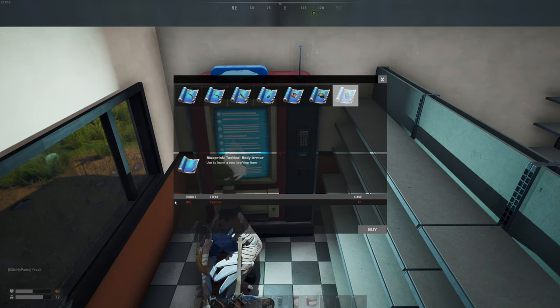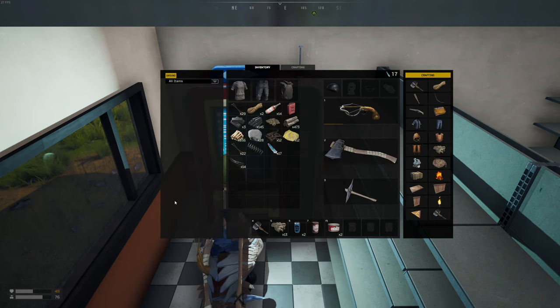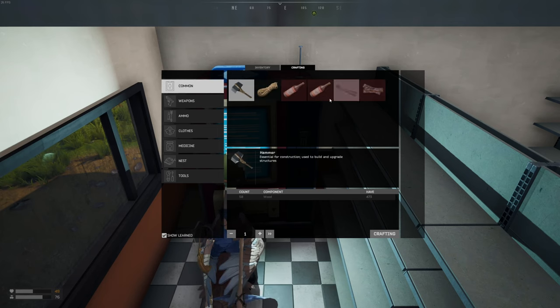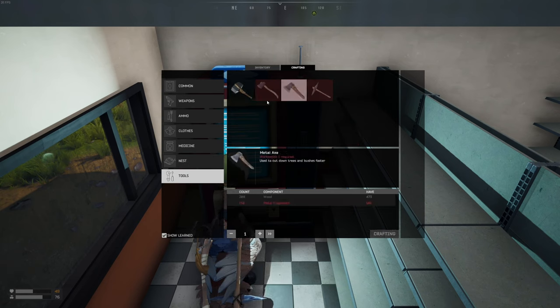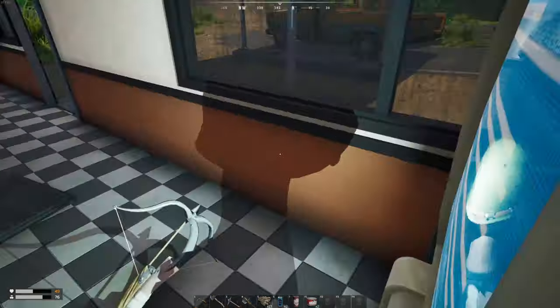As I was looking for a crossbow blueprint, I just found it right here — that's a good one to have in my opinion, as well as things like explosives. Had I gone to a different one I might have gotten metal tools, or different types of armor, assault rifles — you can get all kinds of different blueprints. The starting blueprints that you have don't include much — you don't start with the metal axe, for example — so coming to these machines is going to help you a lot.